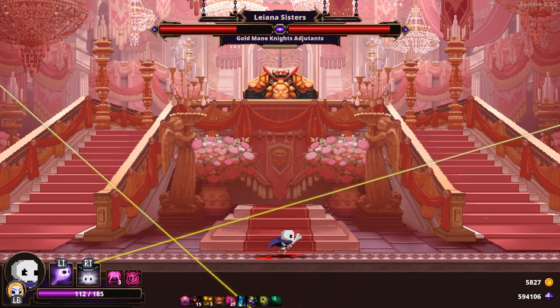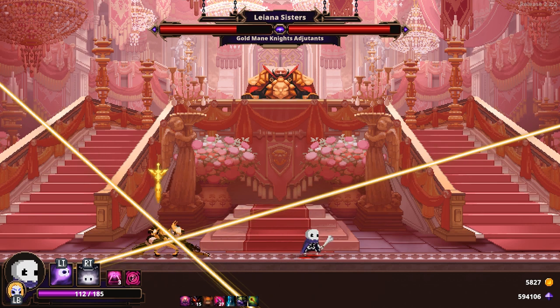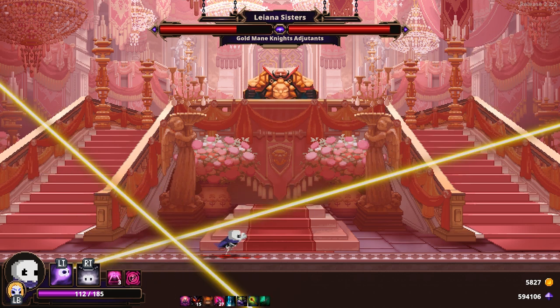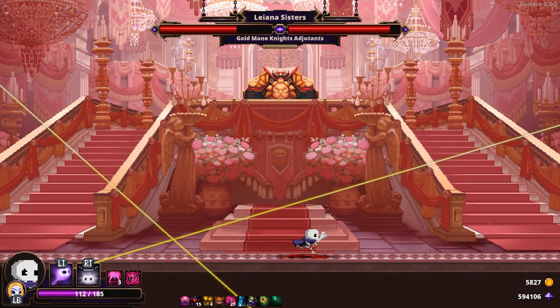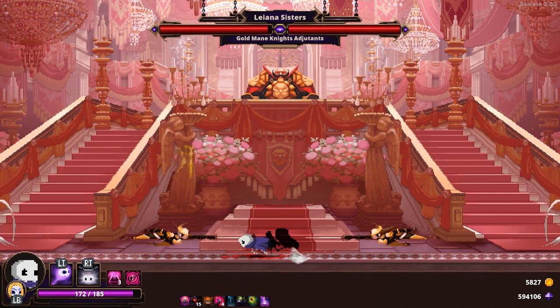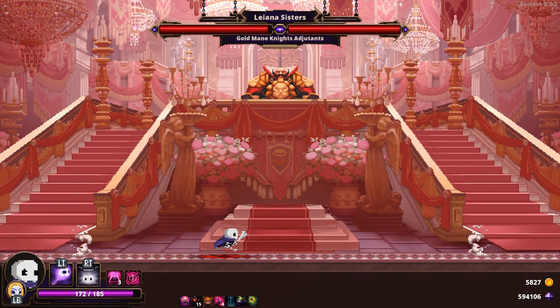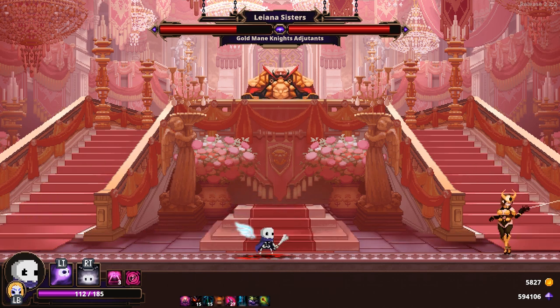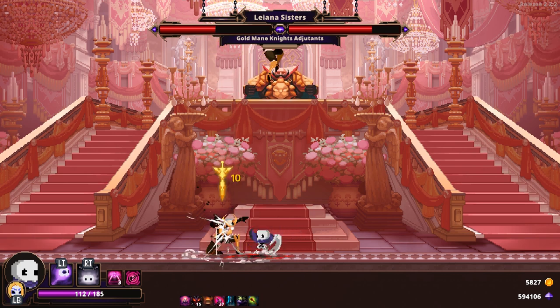Next is a cross-patterned attack telegraphed by two yellow lines across the screen. Shortly after they appear, the sisters will attack. All you have to do is not stand where the yellow lines are — either take to the sky or dash out of the way. Lastly, they can simultaneously perform diving and or dashing attacks at you. The sisters will appear on screen momentarily before doing these attacks, so be ready to move.